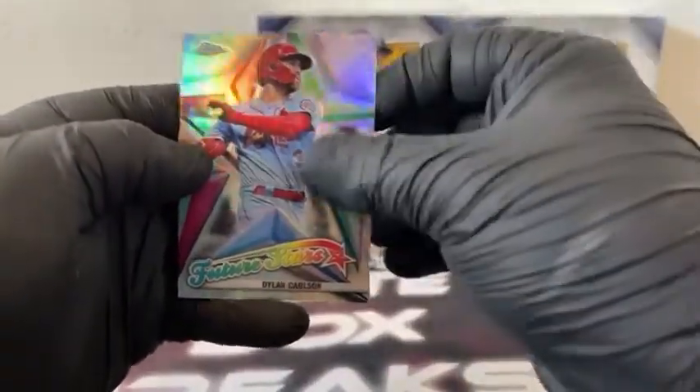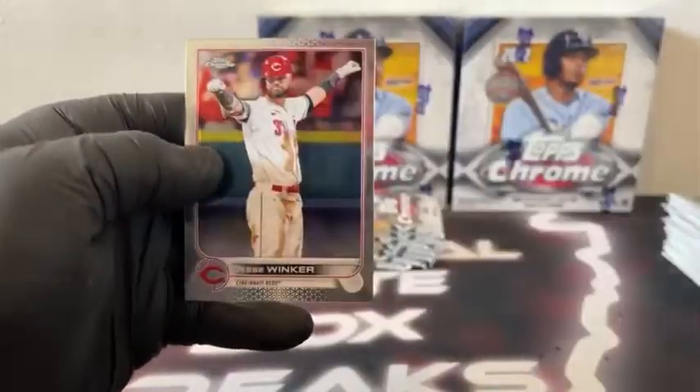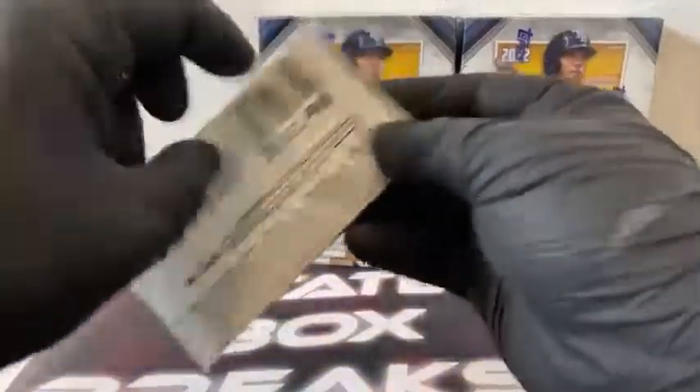That takes us to German Marquez. We've got a Future Stars, Dylan Carlson. X-Fractor, Rhys Hoskins. There's a Lars Nootbaar rookie. And Jesse Winker for the Cincinnati Reds. Sleeve and top load Lars Nootbaar for St. Louis.